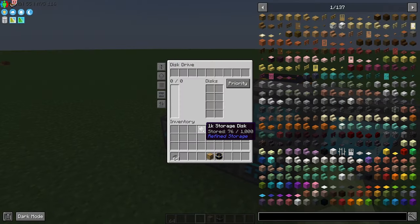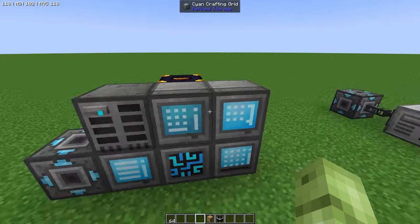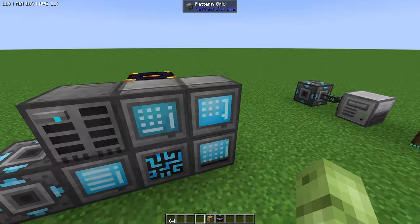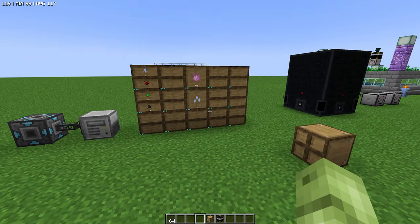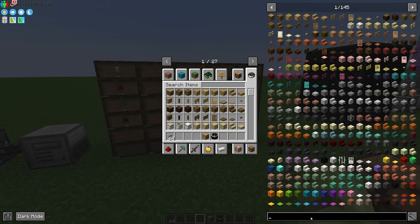I can stick this disk back in. The disk is not needed, as you've seen. It's just nice to have one in there just to get yourself going, because obviously you're going to have to get the resources for the drawers. The drawers themselves don't cost a lot to make.